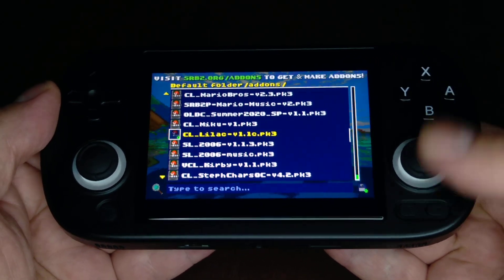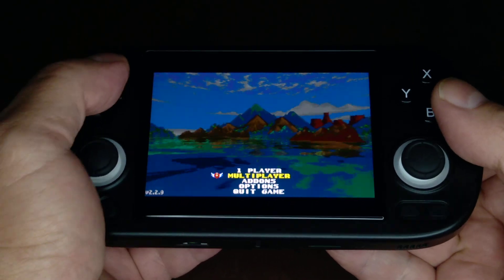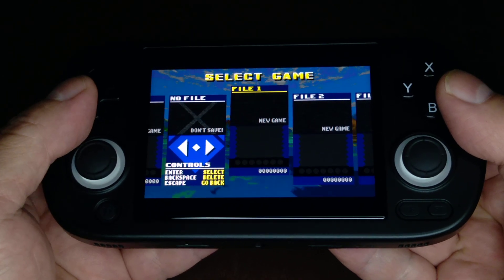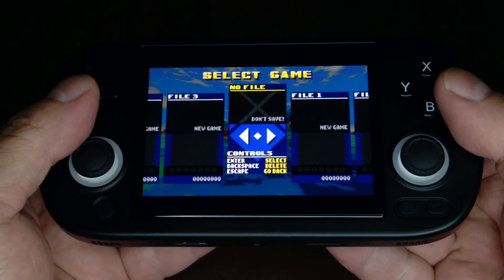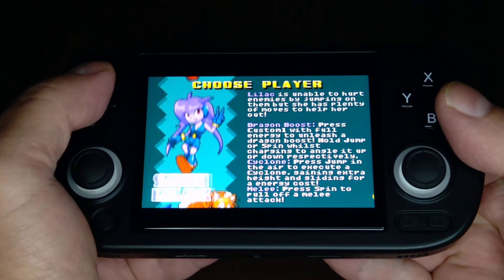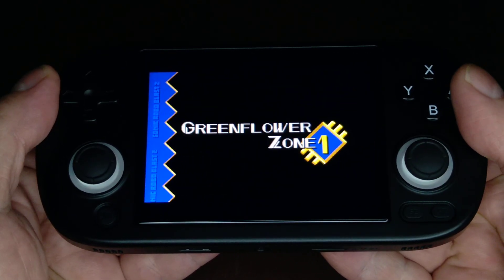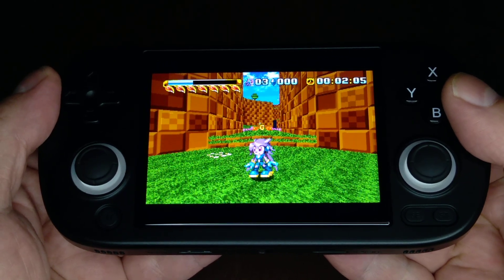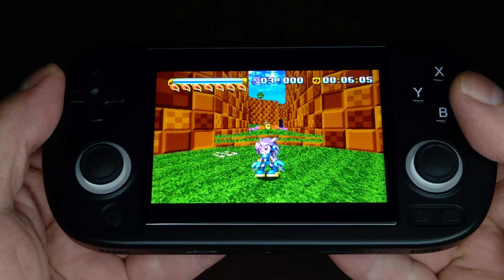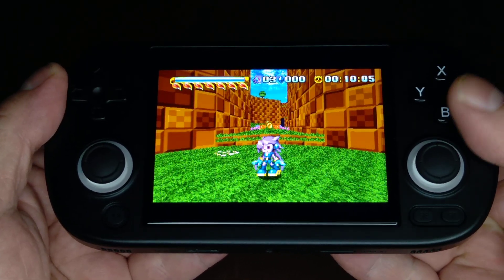Yeah, there we go. You press select, back out of there, single player, start the game. To get your little modified character, go over to where you don't save — and there's your character. All righty, now you know how to get the mods going in your Sonic Robo Blast 2 game. Hope you learned something!